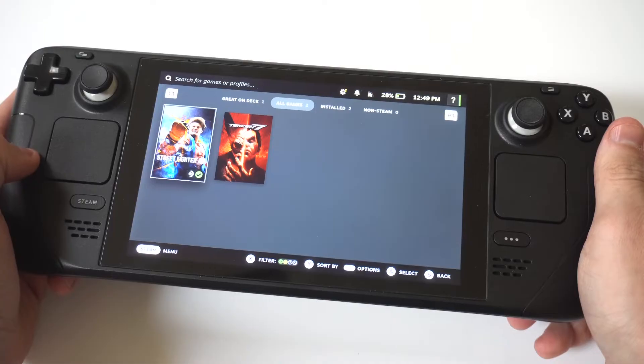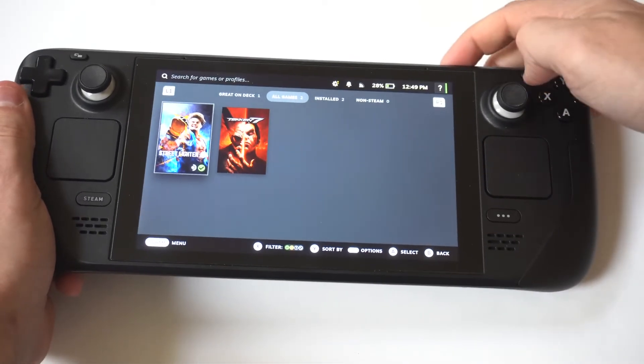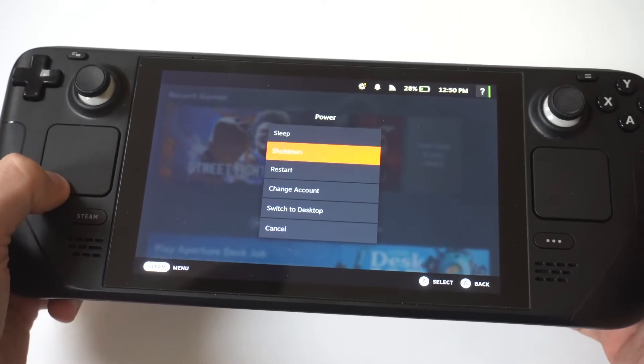The second tip would be to just restart your Steam Deck. You can resolve a temporary glitch and refresh the Steam Deck system by restarting the device. I'd actually recommend keeping it off for a minute or two as well.